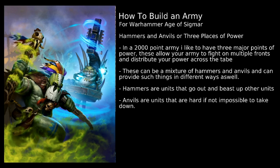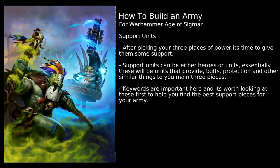Thinking of those three major places of power and those three major pieces you want — these can be any units you want. Just pick three of your units that you really want to be the central focal points of your army. Next we have support units. Now that we've picked those three major pieces, it's worth having a look at some support units to give them some extra oomph. Support units can either be heroes or indeed other units — normally it's heroes that provide lots of buffs, but there are certain units that are support units working alongside your main pieces.